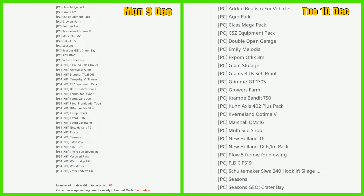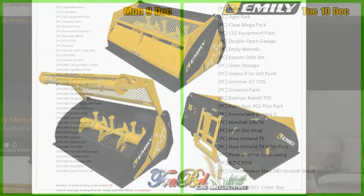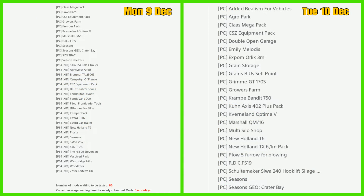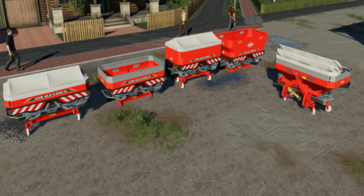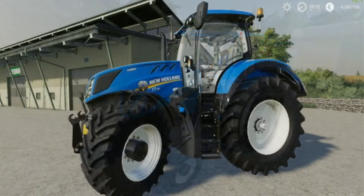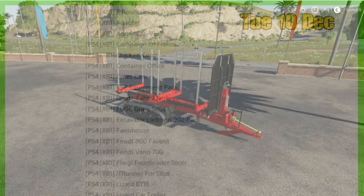There's absolutely loads new in today. For PC we have: added realism for vehicles, Agro Park, double open garage, Emily Melodis (grain storage from FS15 I think), Grains RS cell point, Grim GT 1705, Cramp Bandit 750, Coon Axis 402 plus pack, multi silo shop, New Holland T6, New Holland T7, New Holland TX 6.1 M pack, plough five furrow for planting, shoot maker 240, hook lift silage.